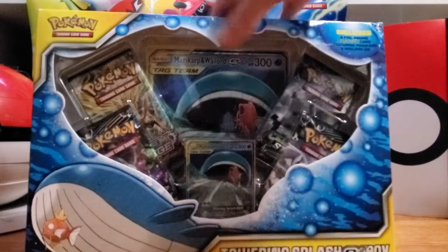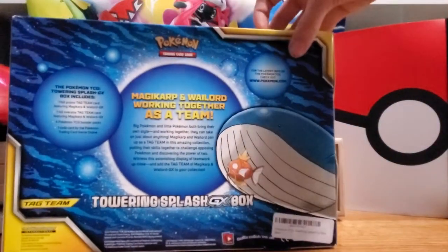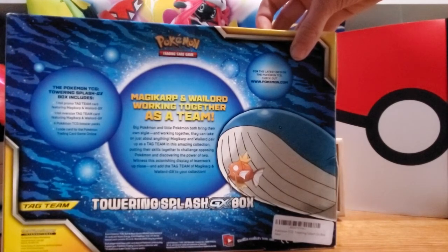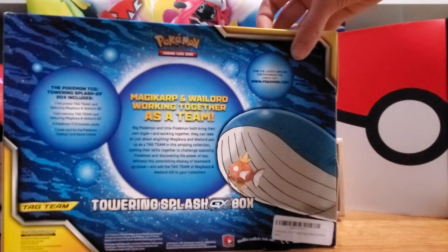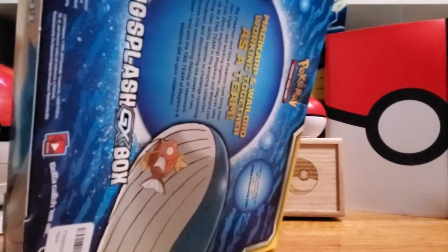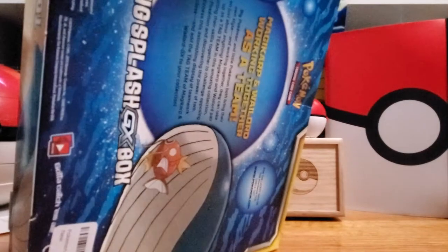So this box basically contains the Magikarp and Wailord working together as a tag team. Beck, what's cool about this card? Magikarp isn't that good, but then we have Wailord that's super good.